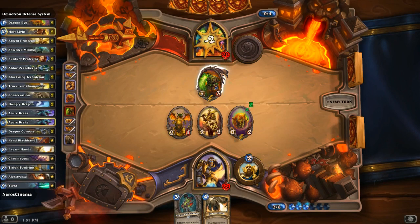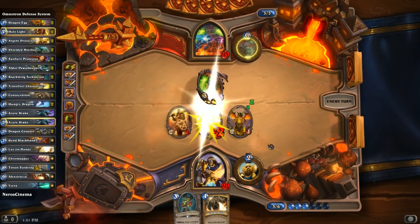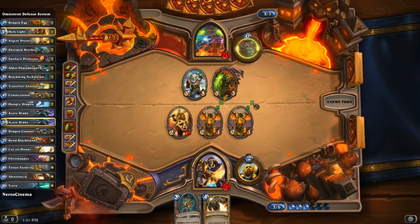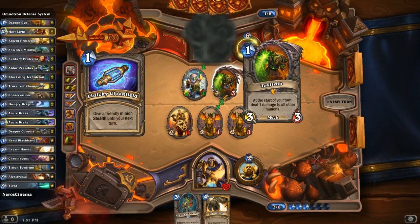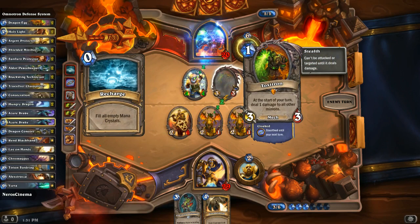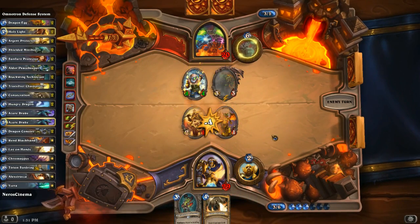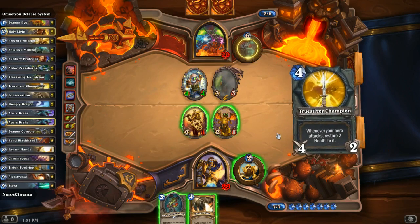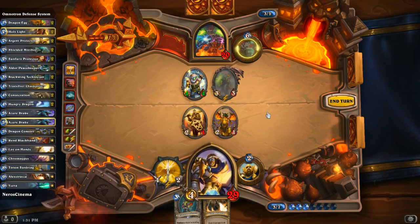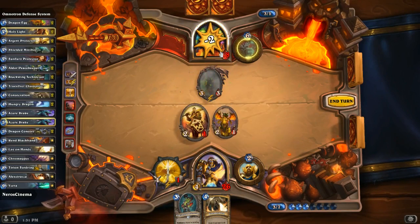There's no point in hero powering because Toxitron will kill it. Black Whelp is going to show up to replace the other one. He throws out a Tinkertown Technician — and Toxitron counts as a mech, so he does get the bonus. He's giving it stealth so I can't kill it. He's recharging, gets a Flame Cannon, and there goes one of my Whelps. True Silver Champion down that thing. Nothing else to do besides attack face right now — he's in stealth and I have no way to get it out.